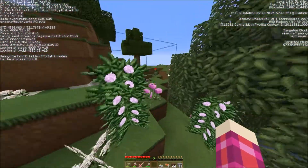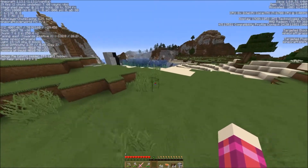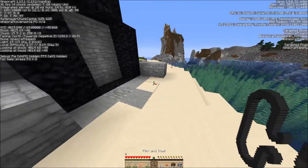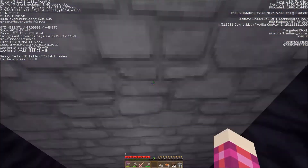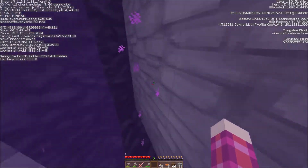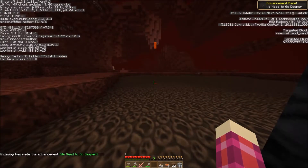Let's go to the Nether, let's go do this. It's right over here. Okie dokie — we have this, we'll light this thing and get in. We only have a few things we need to get: four glowstone dust, 32 netherrack, and four quartz. Hello — there we go. We are here on a field of soul sand.